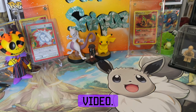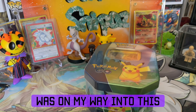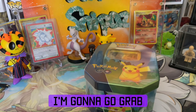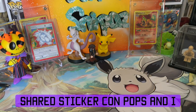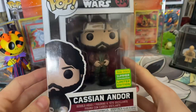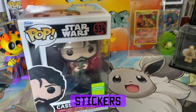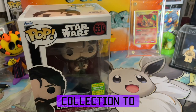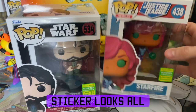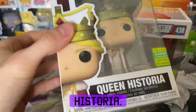Hey guys, short video today — we're gonna do this tin, but I am a little mad. On my way into this room I noticed something, so I went to grab it. I recently found some of the Shared Sticker Con pops and got the Target exclusive one — sticker looks good. I have Starfire in my collection too, sticker looks fine. But then I finally go to FYE and I buy Queen Historia.